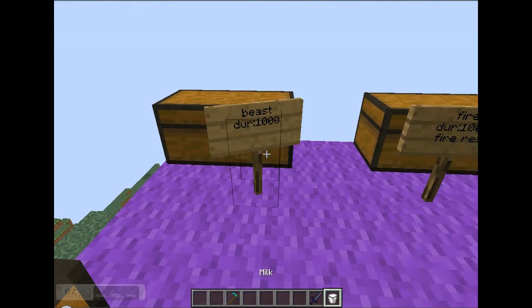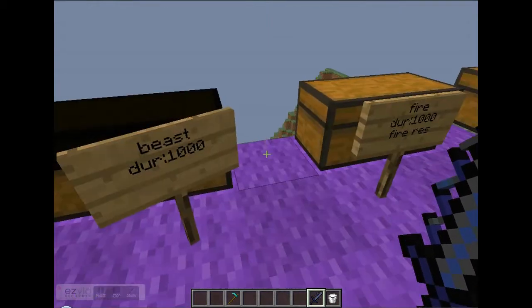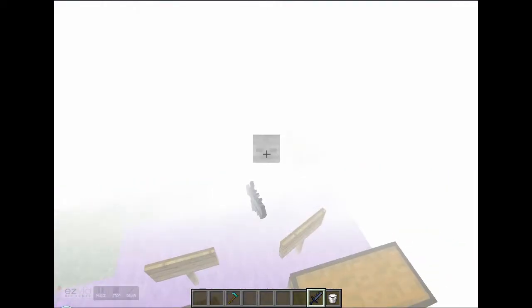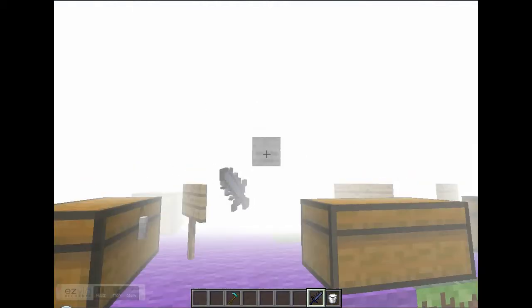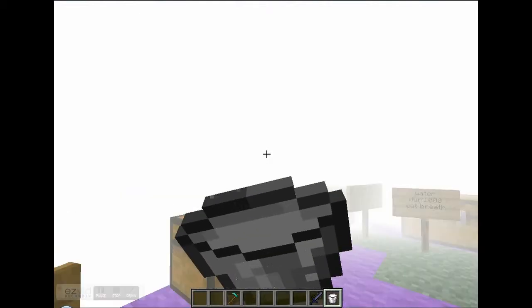The dark sword is a lot like the light sword but it gives you blindness. It gives you night vision, invisibility, and blindness too. The mix of night vision and blindness is not good — that's why everything goes white.